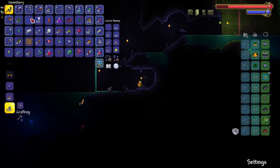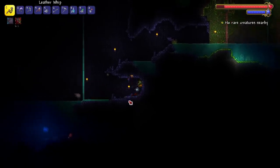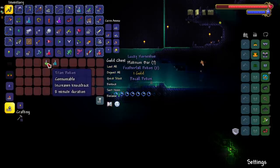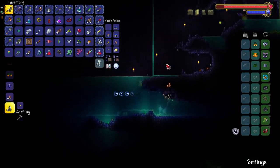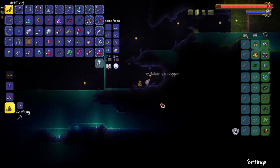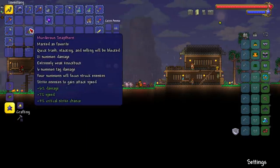Water walking boots this early - I might actually be able to make terraspark boots without spending half my life fishing for them! I'm getting some good vibes from this master mode run. Lucky horseshoe - look at that! This is our first time finding the lucky horseshoe, which is now found in a different area than sky islands. Speaking of sky islands, we need to get fledgling wings - that's a new thing in 1.4.1 where we can get those outside of journey mode.